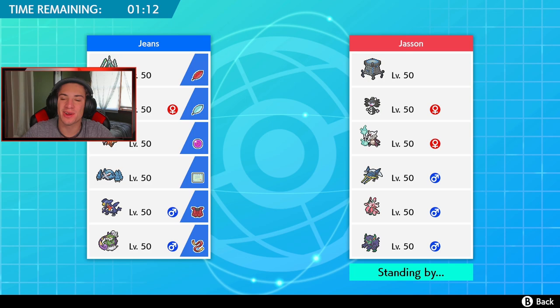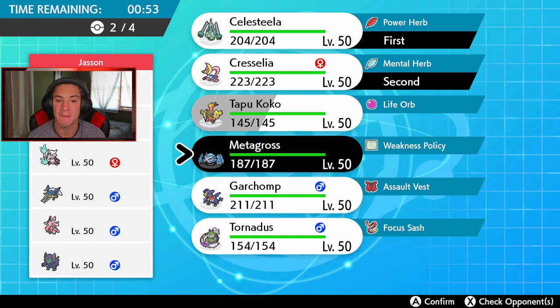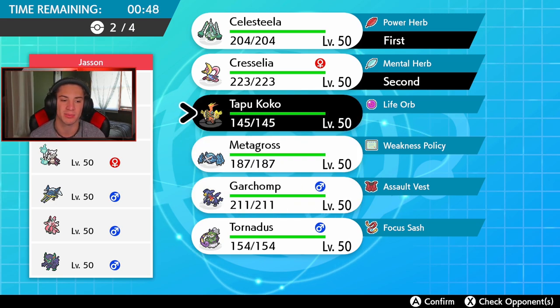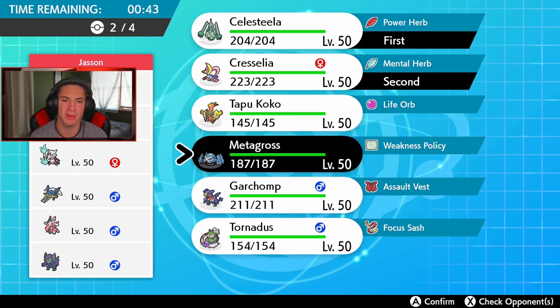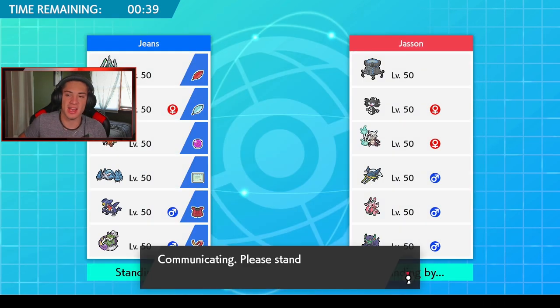First battle coming at you — this guy has a Trick Room team with Stakataka, Gothitelle, Alolan Marowak, Vikavolt, Lurantis, and Grimmsnarl. I'm definitely bringing Celesteela since it's one of the slower mons that thrives in Trick Room. I might lead Cresselia as well and bring Metagross and Garchomp in the back. I really want to bring Koko but that thing probably has a Lightning Rod ability. Metagross and Garchomp outspeed most of these Pokemon so we should be fine.